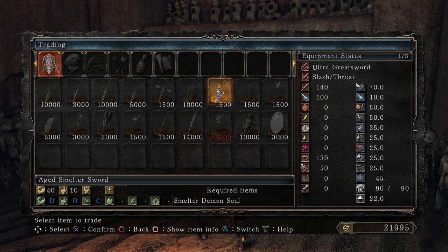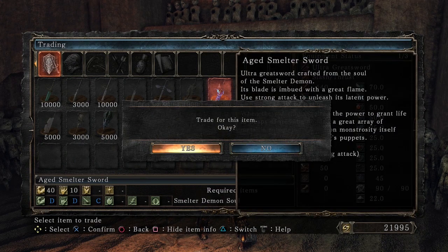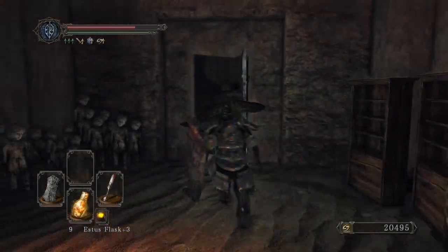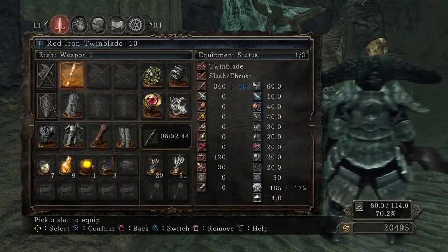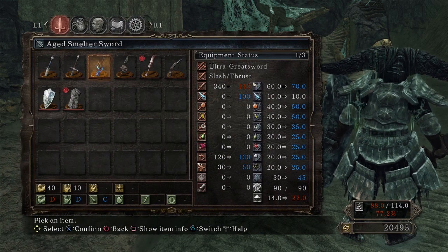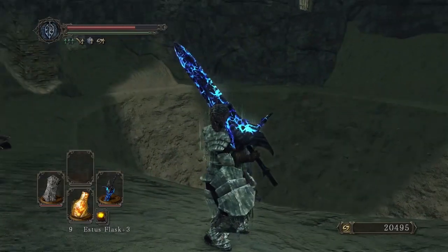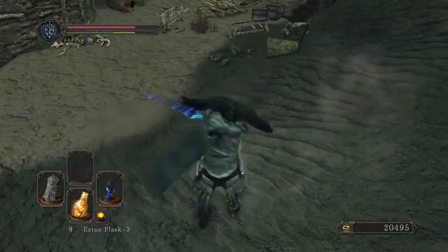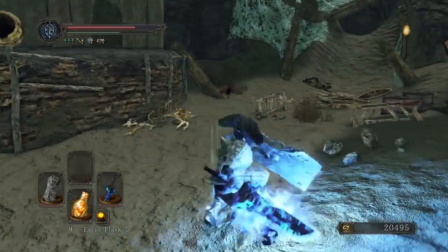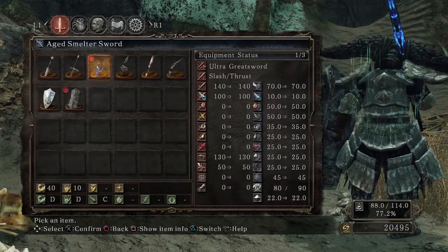Aged Smelter Sword — 'ultra greatsword crafted from the soul of the Smelter Demon. Its blade is imbued with a great flame. Use strong attack to unleash its latent power. When the old king acquired the power to grant life to heaps of iron, he molded a great array of metallic automatons.' That's a lot of stat boosts — a lot of elemental damage. That's actually some pretty serious business. Oh my god, that thing's awesome — it swings just like the Smelter Demon did. That's so cool, I like that a lot.